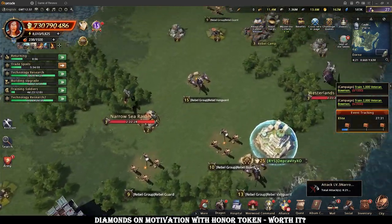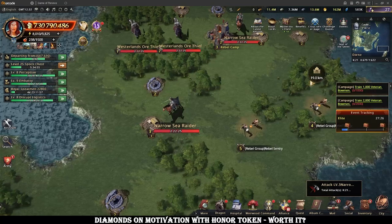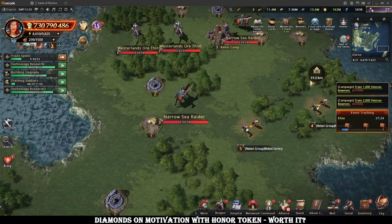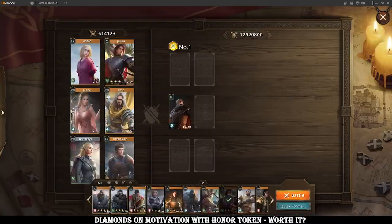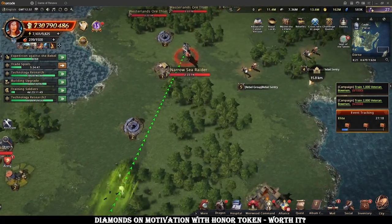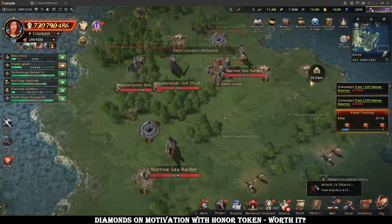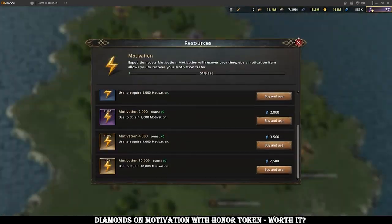There's also the idea that if your alliance commits to this en masse, it will actually pay itself back in diamonds from the chest rewards and actually be profitable, or you'll at least break even. I think that's true, but you need a very coordinated and active alliance that all commits to it, or it falls short. So there are realistically very few alliances that can actually pull that off properly.